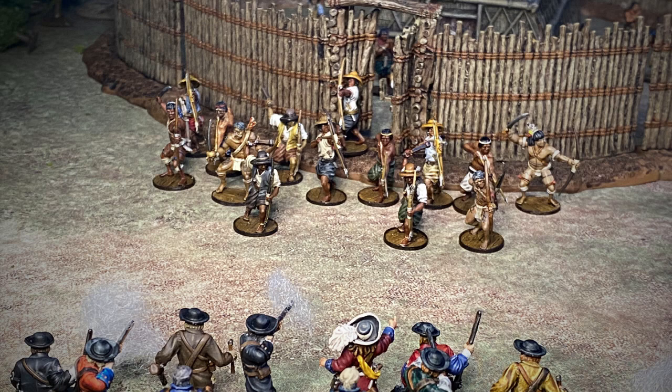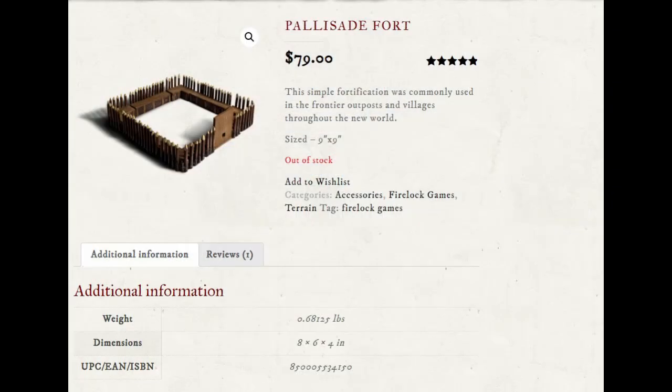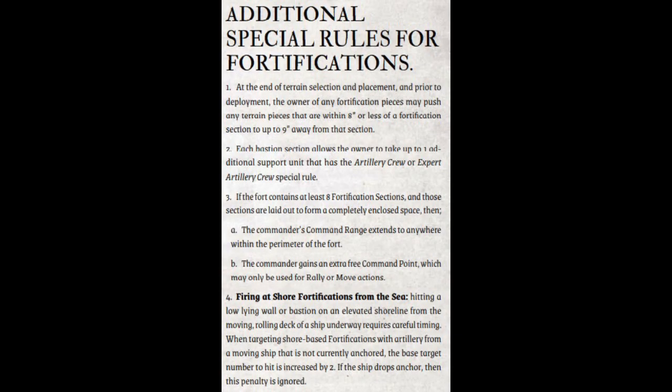This is a pretty strong element of the game — it's hard to overcome a fort once you get it in the right place. The standard fort you can buy from Firelock has four wall sections and four corners, so that's 16 points for a pretty small fort, but it does a lot. With those eight pieces together in a linear fortification, your commander gets an extra command point that can be used for rally or move, and their command range extends to the whole interior of the fort.